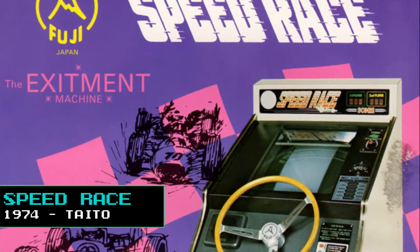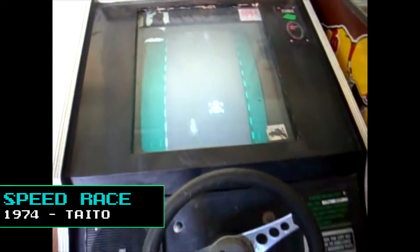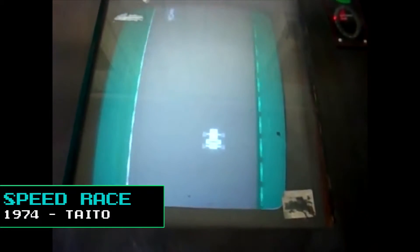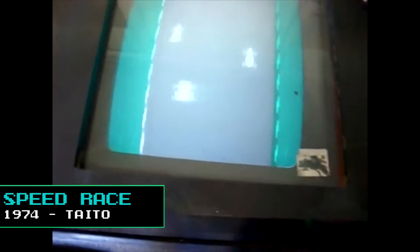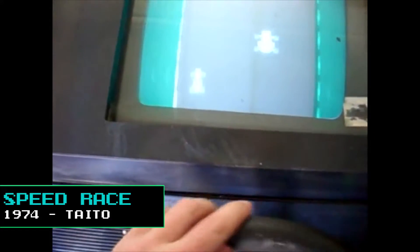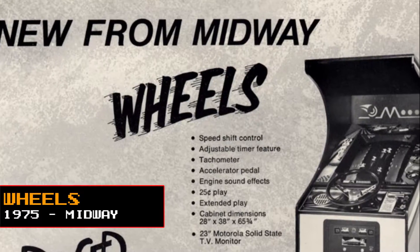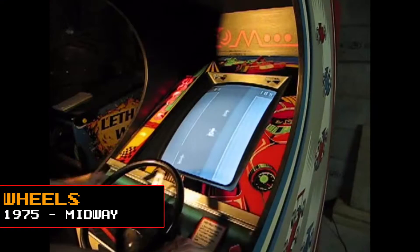The following year, Taito released Speed Race, an early driving racing game designed by Tomohiro Nishikado, who later went on to make the classic Space Invaders. The game's most important innovation was the introduction of scrolling graphics, specifically overhead vertical scrolling with the course width becoming wider or narrower as the player raced against rival cars. It also featured an early racing wheel controller interface with an accelerator, gear shift, speedometer and tachometer, and could be played in single player or alternating two player. The game was rebranded as Wheels by Midway Games for release in the United States and was influential on later racing games.